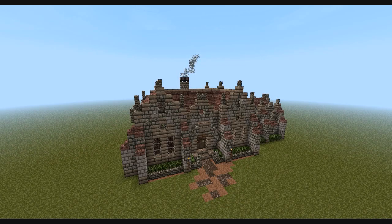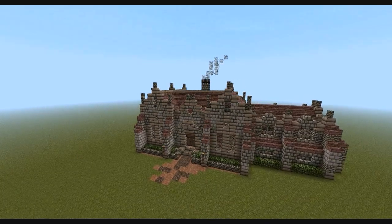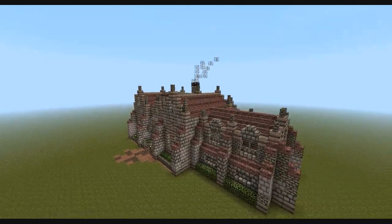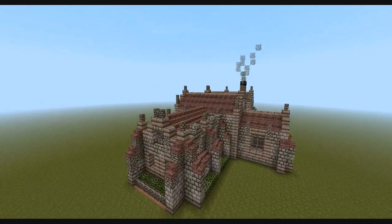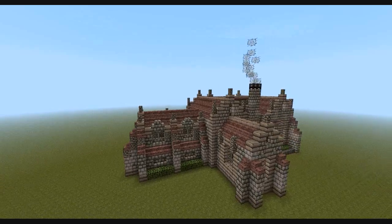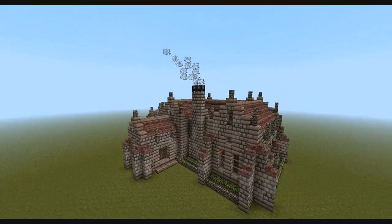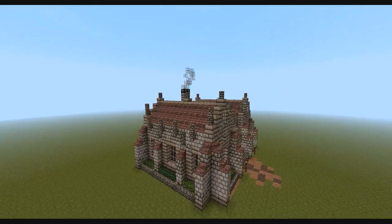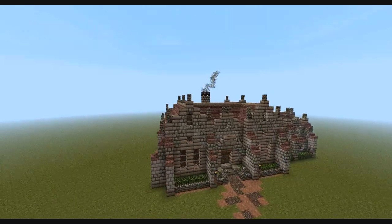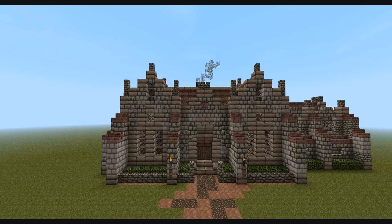Hi guys, Rabobniks here and this is my second Let's Build video. Today I'm going to be showing you how to build this medieval mansion, or as I'm using it, a kind of medieval guild hall. It's been built in a gothic style, which is something I don't usually tend to do, but I thought I'd give it a go as an experiment and I'm quite happy with the way it's turned out. I'm going to take you through step by step how to construct it, so let's get going with the foundations.